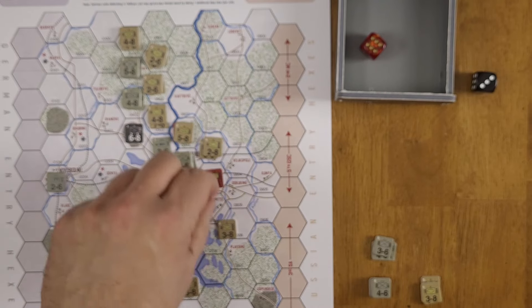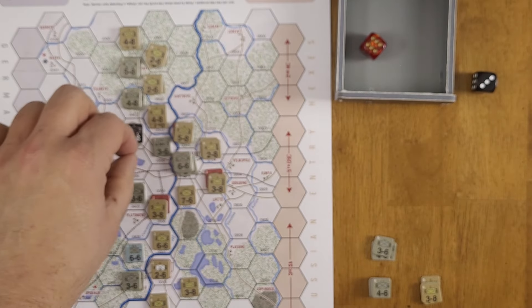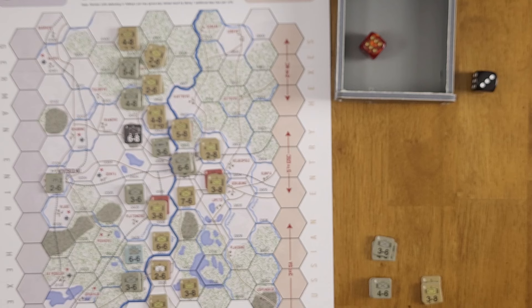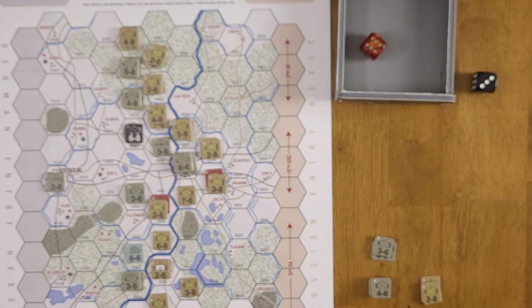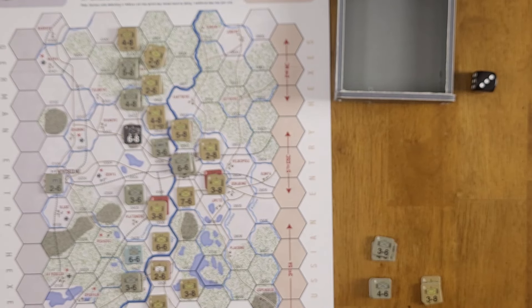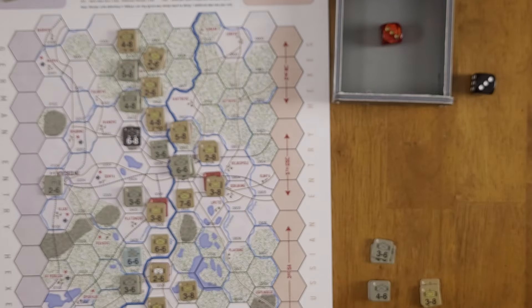We consider attacking Velikiye Luki with a massed force: 31-to-12, two-to-one, two column shifts gives one-to-two. We're also attacking across a river. The gamble: roll a six for an exchange, forcing a step loss on the fortification and reducing it from level two to level one — saving a whole column shift going forward. We try it: roll a three, adjusted to two — attacker one step loss. The gamble didn't pay off. We take the loss on a nearby Soviet unit; the Germans earn one VP. That was purely a gamble to reduce that fortification.